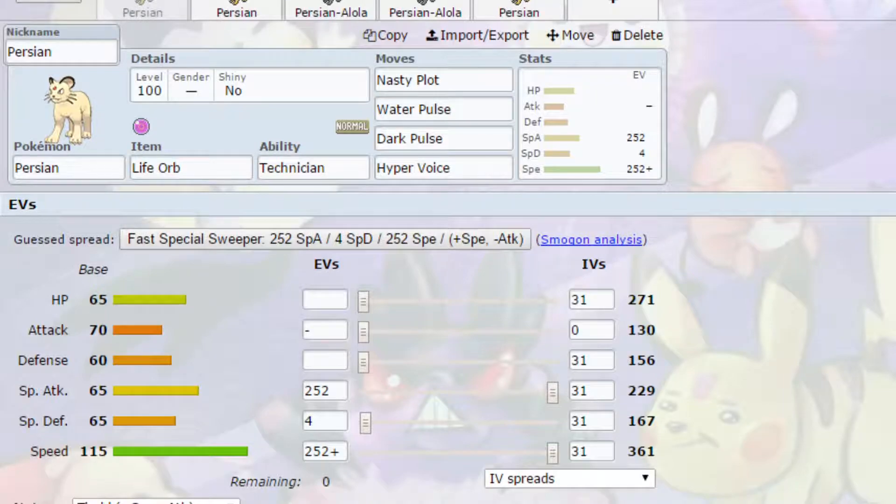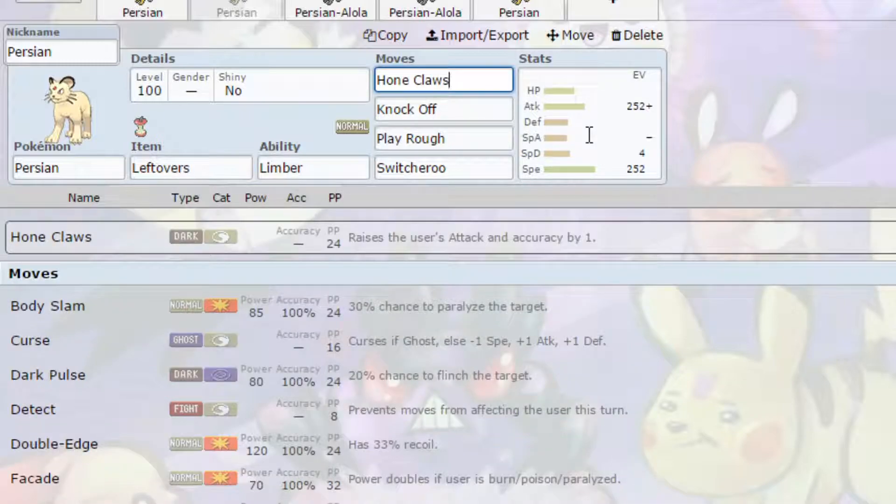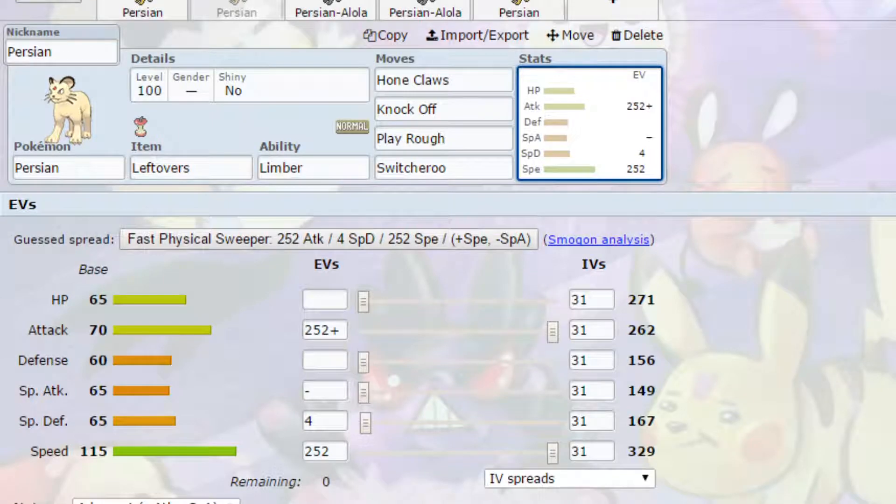The second set we have for Persian is a Hone Claws set. Hone Claws raises the attack and accuracy of the user by one stage, which can benefit you by making that attack stat that's a little bit lackluster just a bit better. If you can get one or even two of those off, you're going to have a much larger attack stat and be able to do a lot more damage. Leftovers is the item and Limber is the ability, just because Body Slam is quite a common move that a lot of Pokemon have access to, so you want to avoid being paralyzed.